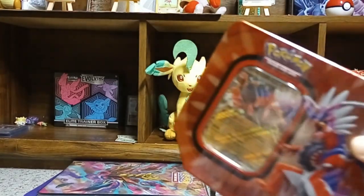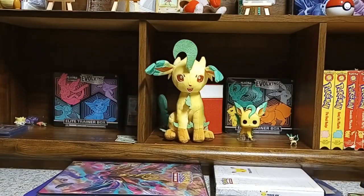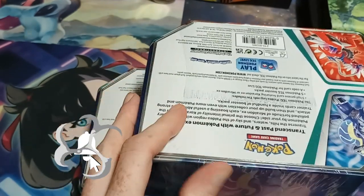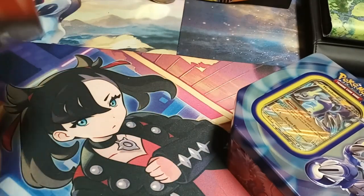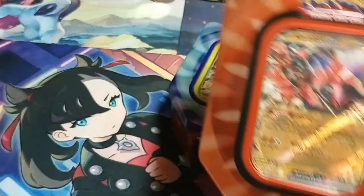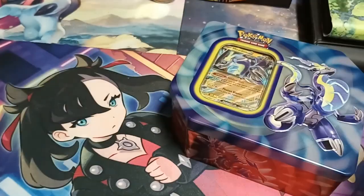Hello everyone! Today we've got these tins from Walmart and they're hard plastic, so that means we're gonna need scissors. We've got five booster packs of foil — Cariodin or Mariodon — and a code. Let's open them up.